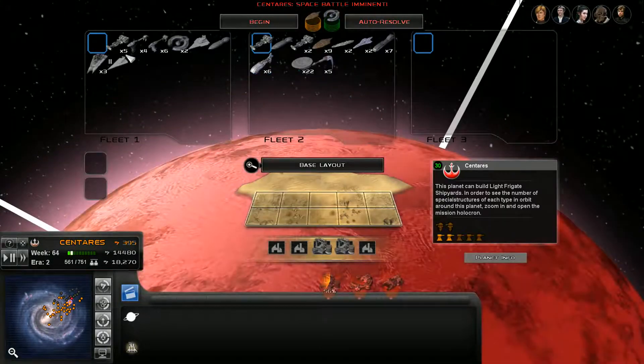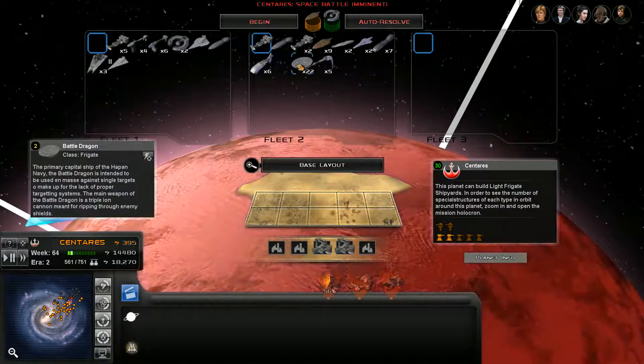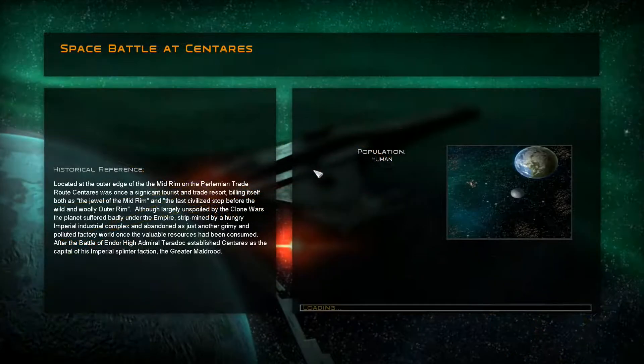How many Hapen Battle Dragons? I've got 22 Hapen Battle Dragons in this fleet. Good god, how do I have that many Hapen Battle Dragons? I've clearly not been keeping track of what I've been building. Okay, let's take this fight against the enemy.